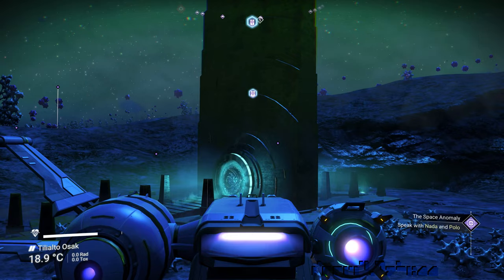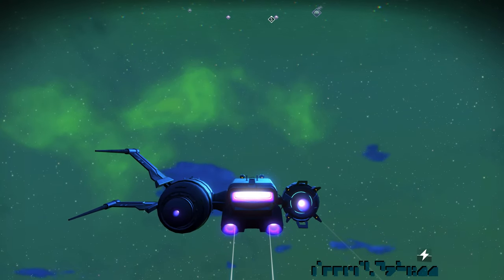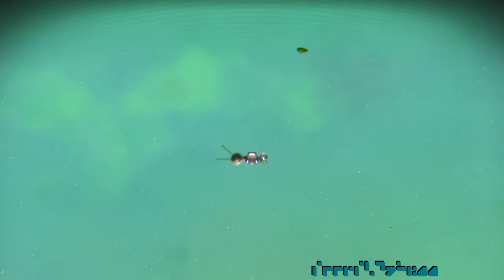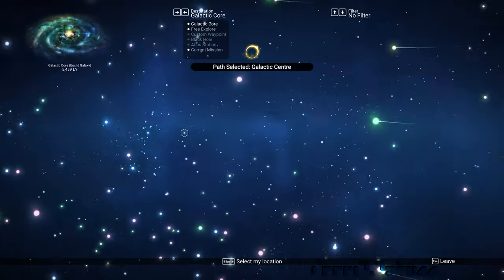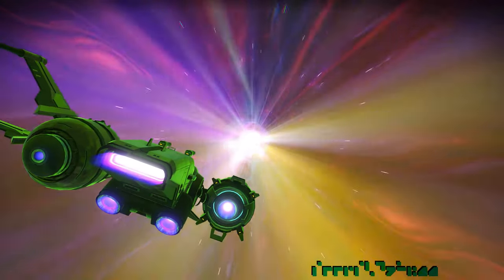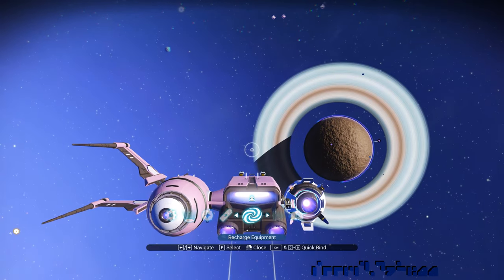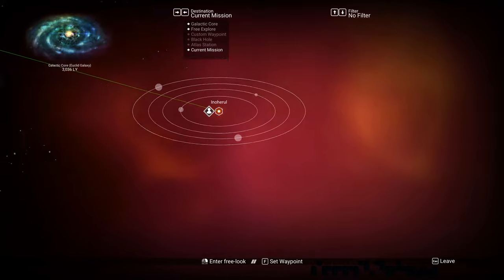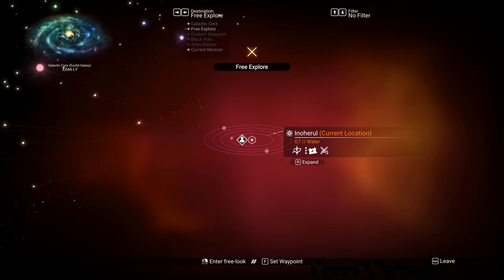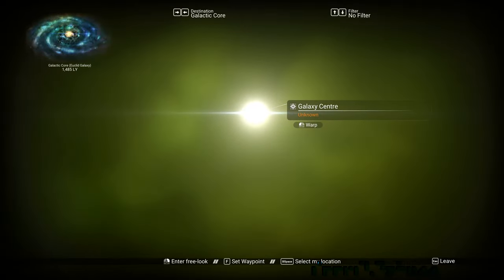We do the same with the suit, leaving only three critical modules in supercharged slots: the shield, the hazard protection, and the jetpack, which can't be stored anyway. Jump into the ship, go to space, and open the galaxy map. As expected, we are only 5,460 light years from the core. We start jumping towards the core. Now in the final system before the core, we recharge the hyperdrive back to 100% and open the galaxy map. We select the galaxy core destination, move until we see 'select star,' then hold to select it and hold to warp through the core.